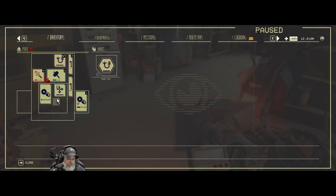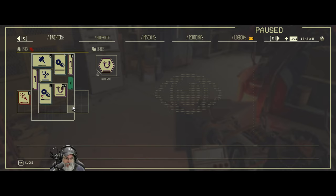You can press Y in your own inventory and it'll sort stuff too.